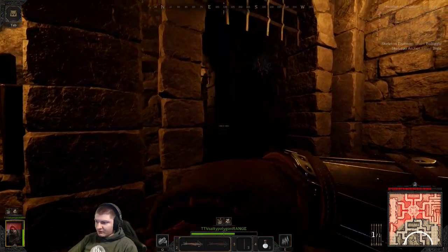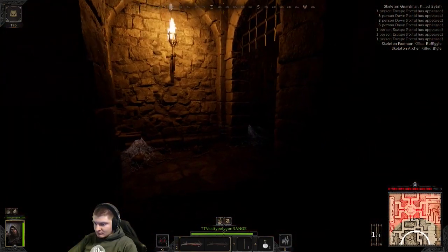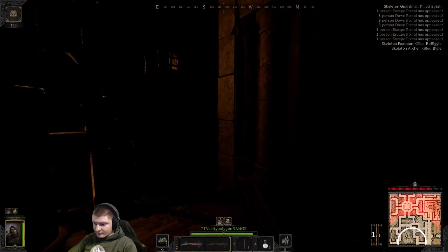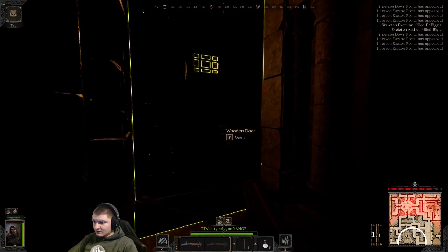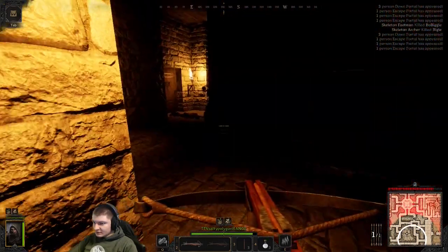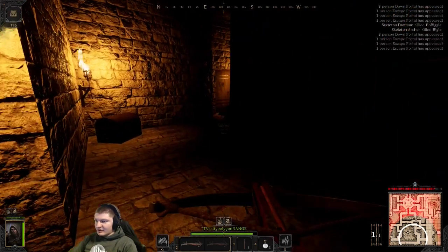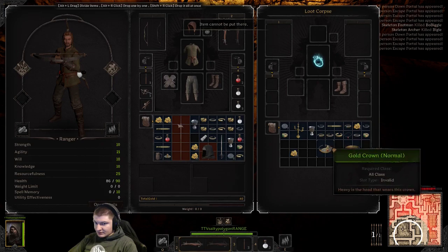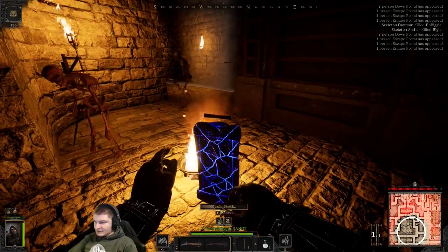I'm gonna eat food. Are they coming towards me or are they going after someone else? It's hard to tell. The zone's moving, and that's an escape portal isn't it? It's a dead player — I'm stacked on loot already. I appreciate all this cool stuff — that looks really good. Where's the escape thing? Here — we're gonna escape. Don't kill me.